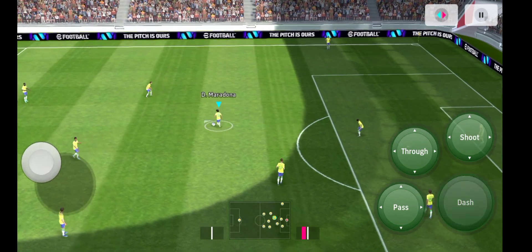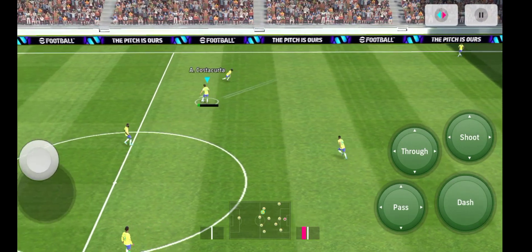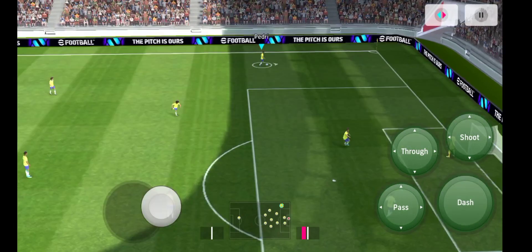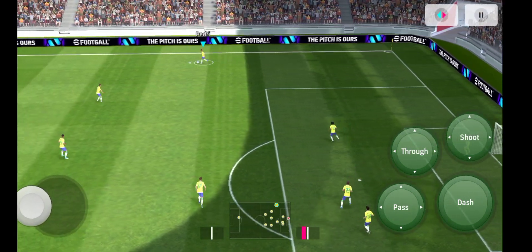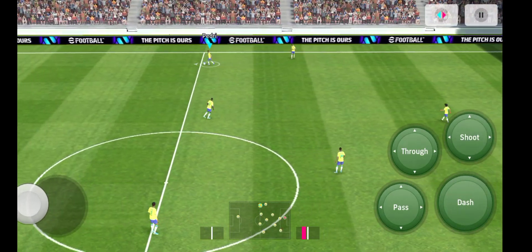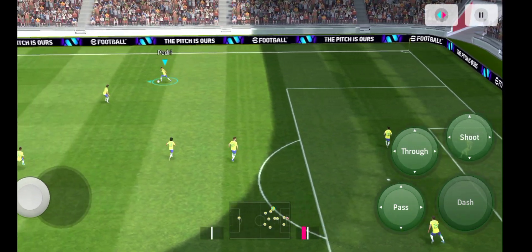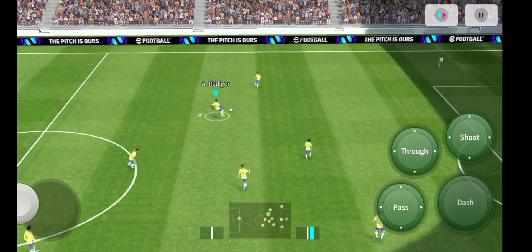The next skill is fake shot. For fake shot, you don't need a player with a special skill — everyone in your squad can do it. First, you need to be coming from the left or right wing. Press the shoot button, and as soon as you press shoot, flick the joystick in the opposite direction you are moving. If you're moving left, press shoot and flick the joystick right. If you're moving right, flick the joystick left. That's it.